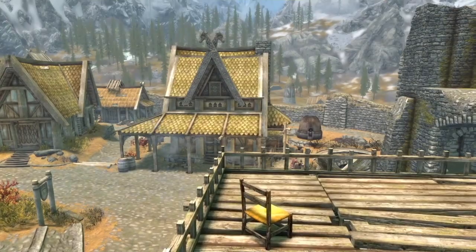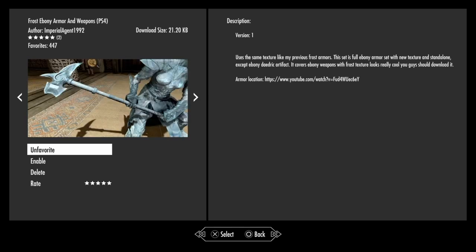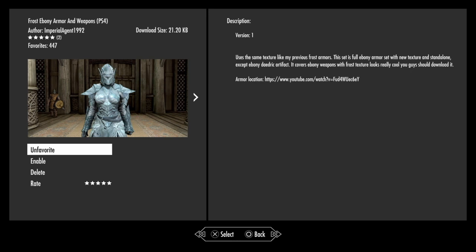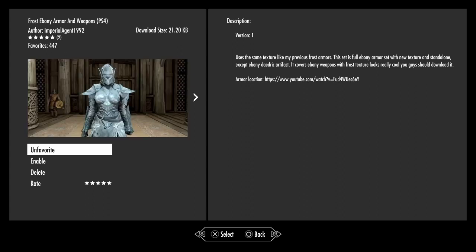Let me show you guys an example. This mod here does a pretty good job of summing up what most of the mods on the PS4 database look like — no hate to whoever made it, but this is a frost ice texture put over ebony and called 'Frost Ebony.' Most armors on PS4 are kind of like this, or just existing armor in all black, or all gold. The best mods they have on PS4 are probably weather mods, and those same mods are available for Xbox too.